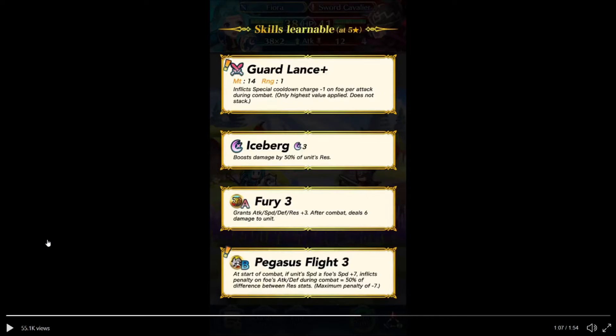Iceberg, Fury 3, Pegasus Will Fight 3 — haven't seen that in a while. At start of combat, if unit's speed is greater than foe's speed plus 7, inflicts penalty on foe's attack and defense during combat equal to 50% of the difference, maximum minus 7. I believe the mistake was it was meant to reference speed stat rather than red stat, since the minus 7 was the key value.